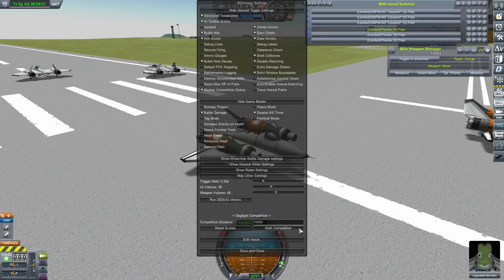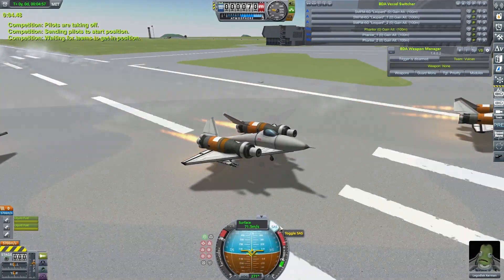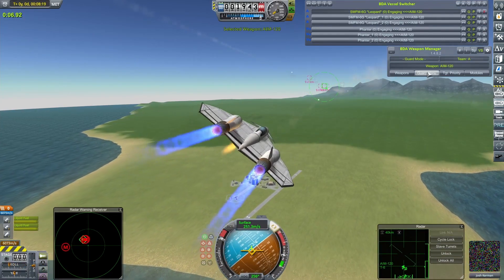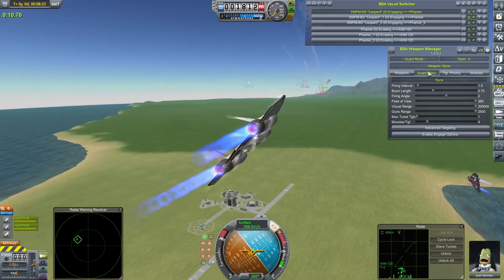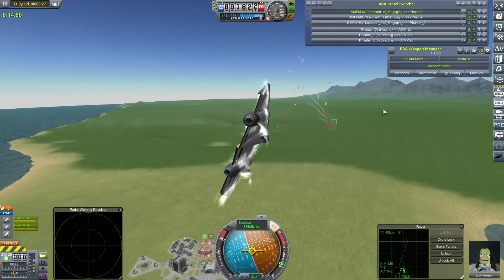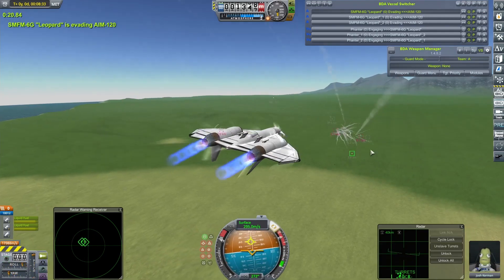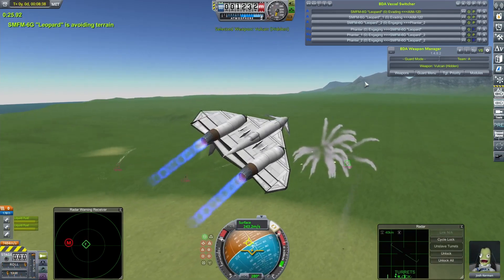I've got battle damage on, but I won't turn Heartbleed mode on for this. So the first semi-final gets underway and wow, the Leopard gets around quickly. Josh Kerman in the lead Leopard gets away a whole bunch of AMRAAM missiles — four per target — which on a reasonably light missile loadout is an interesting strategy, although one that can work. They've got the Fantas on the back foot; the Fantas have not managed to get their own missile volley away. Now yes, the Fantas have gotten a few missiles away and Josh Kerman is having to break sharply to avoid. Those look very close.